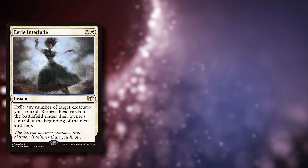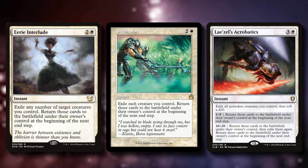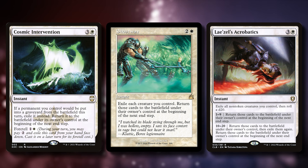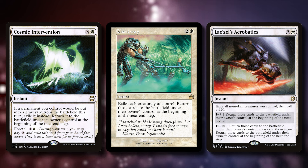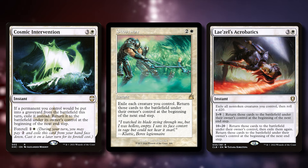First up is the Blink Package. The easiest way to remove all of the finality counters from our creatures is to blink the entire board, and we can do that with Eerie Interlude, Ghostway, and Lazelle's Acrobatics. And because they hit your entire board, you're basically doubling all of your ETB triggers from your creatures — you'll reanimate them and then blink them all. And Cosmic Intervention, while not a blink spell in the traditional sense, is an absolute powerhouse in the deck. This allows you to sac your board with finality counters and still return them to play. This is because both the finality counters and Cosmic's effect are replacement effects, so you get to pick which one resolves first.